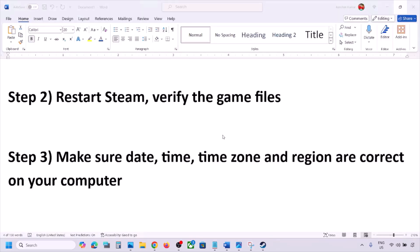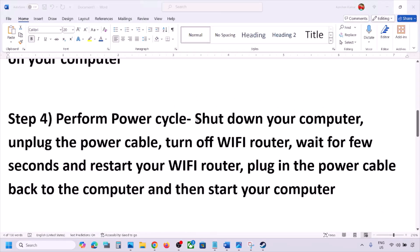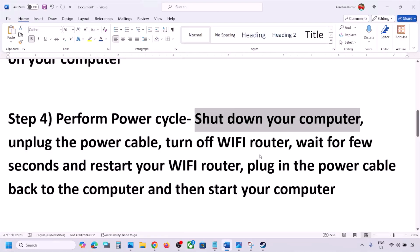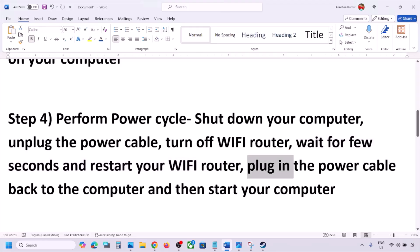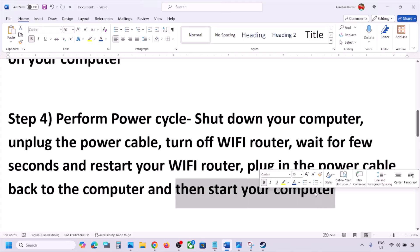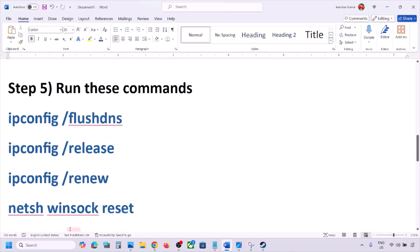The next step is to perform a power cycle. First, shut down your computer. Once shut down, unplug the power cable from the computer, then turn off your Wi-Fi router. Wait a few seconds, then restart your Wi-Fi router, plug the power cable back into the computer, start your computer, and check. Still not working? The next step is to run some commands provided in the video description.